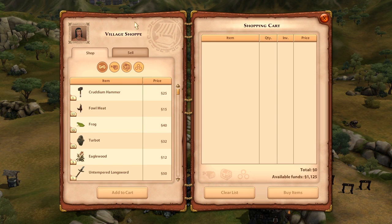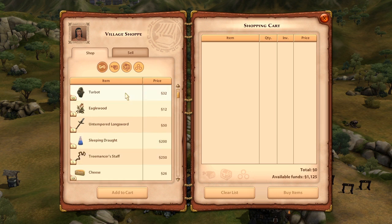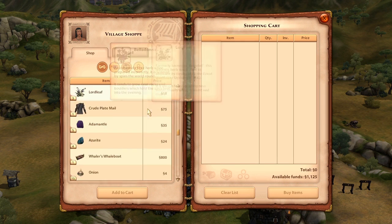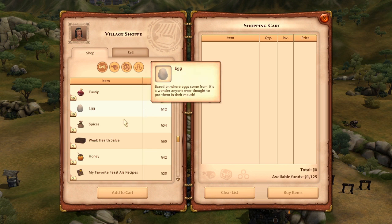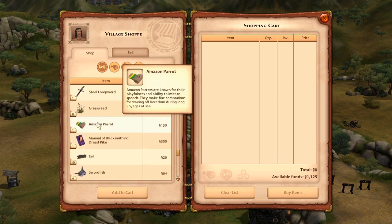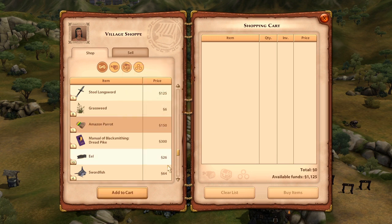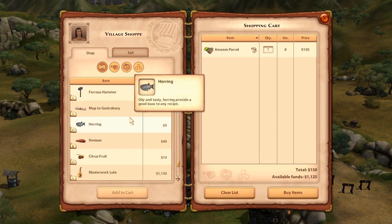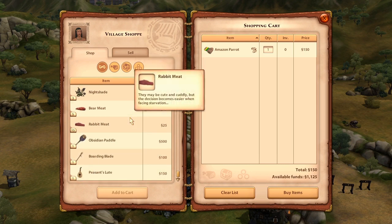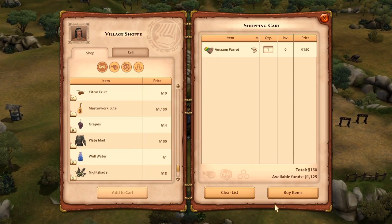Here we are at the village shop. I think the quest said we don't have to buy anything, but I kind of want to buy something. Let's see — I kind of want to buy a parrot. We're going to buy a parrot! Yeah, we're just going to buy a parrot.